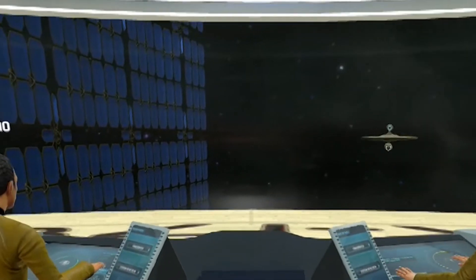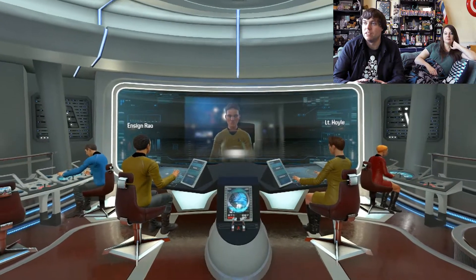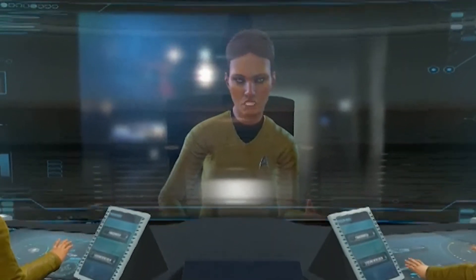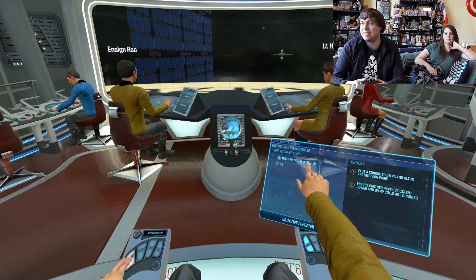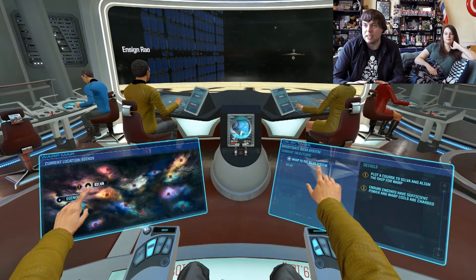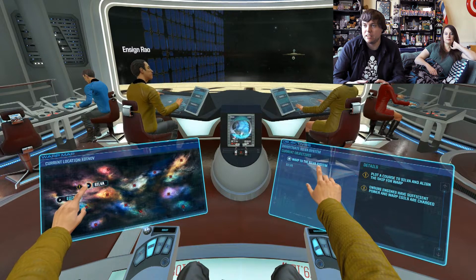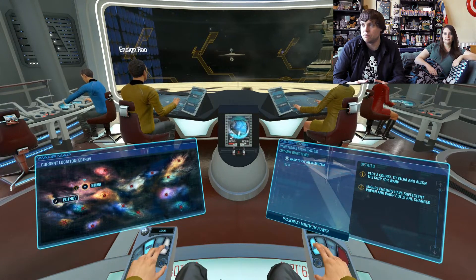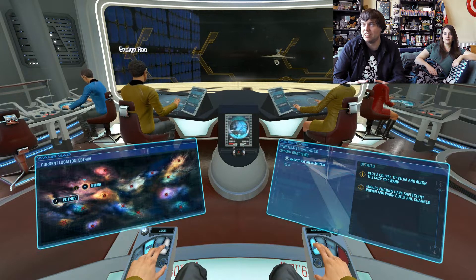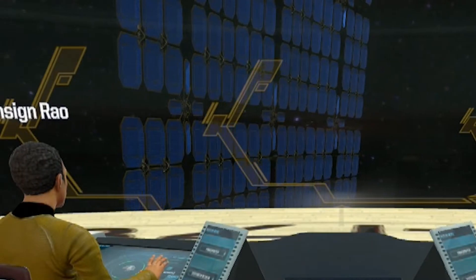Incoming hail — on screen. Aegeus, this is Captain Uku of USS Huxley. Our system checks are complete. We're ready to go. Warp to the Silver system. So if I remember correctly, I have a warp map, and on here we're in the Edunov system. We need to head to Silver. Lining up for warp — don't crash into the Starbase. Or the Huxley. Or that... wherever they are.